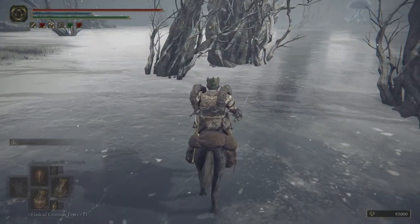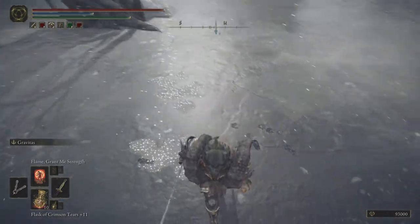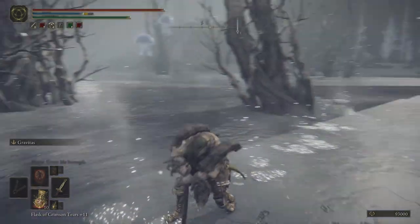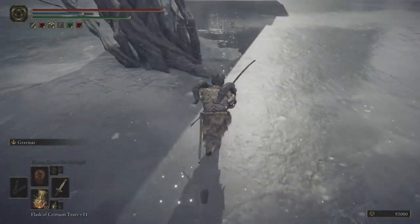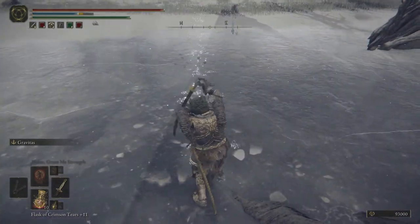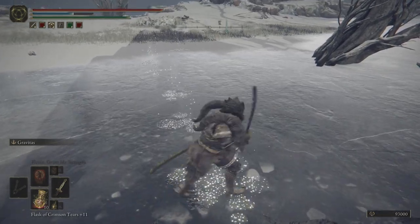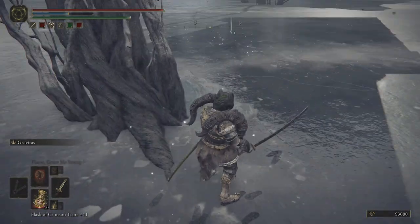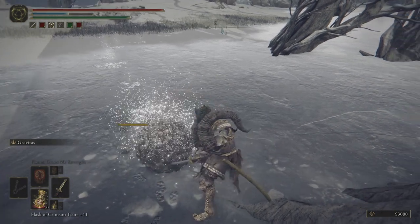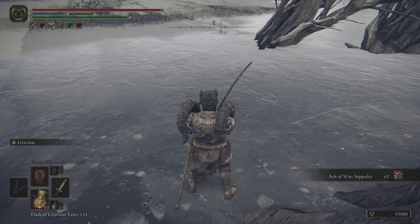The location is around here — I recorded this separately so the marker shows a bit further, my apologies. As you can see, there are footprints of the scarab around here. I tried using the Gravitas skill hoping to get it, but I failed so many times. I decided to just hit it, and there you go — the Ash of War: Seppuku!